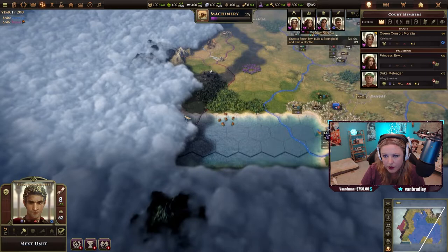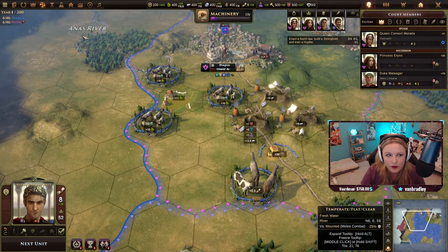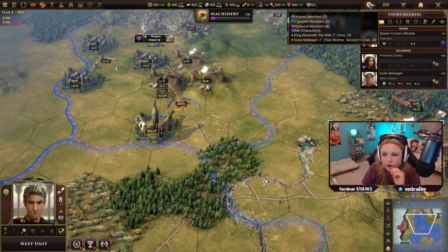The setup's a little bit different in the tutorial. We have these three cities and we know Rome's over here. We need to enact a law, so we need to figure that out and figure out where that is.